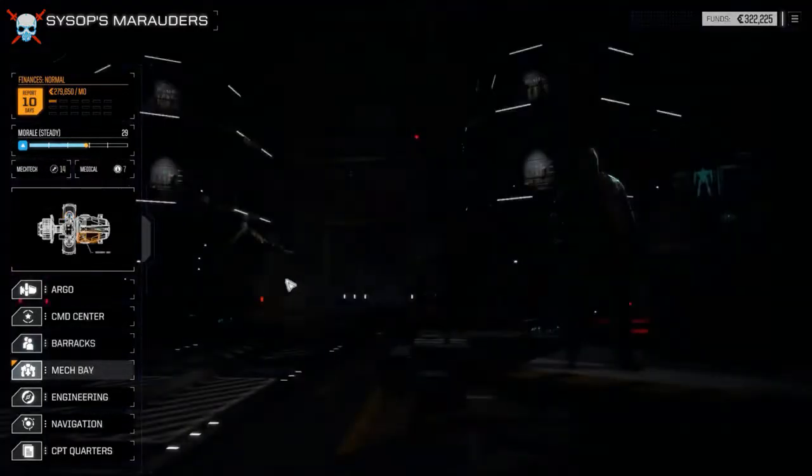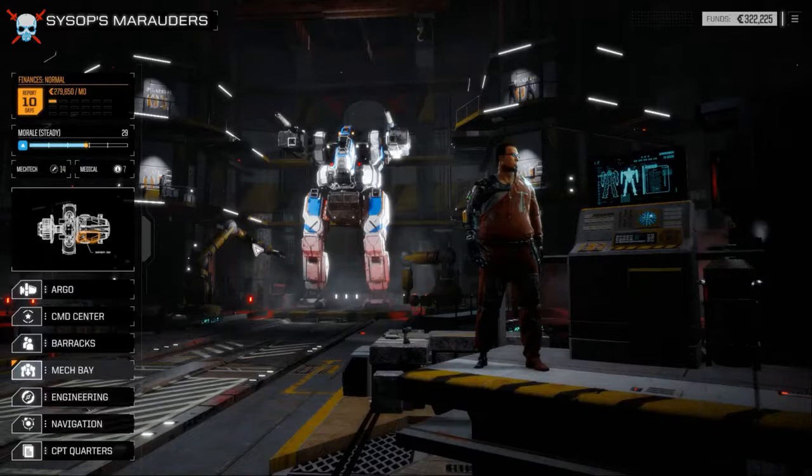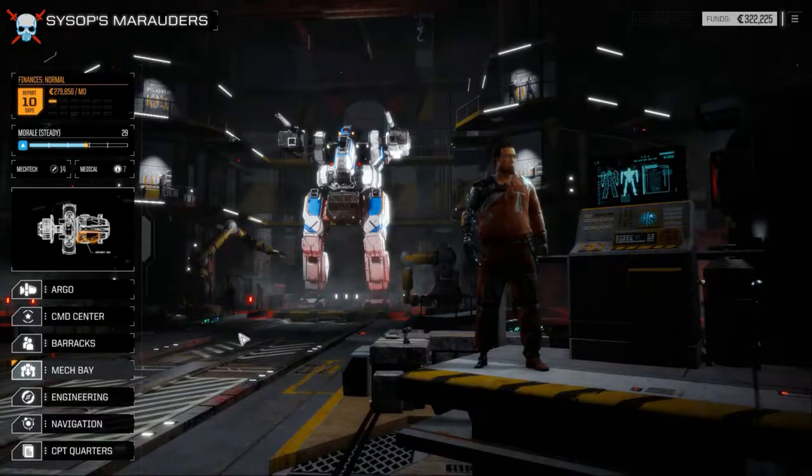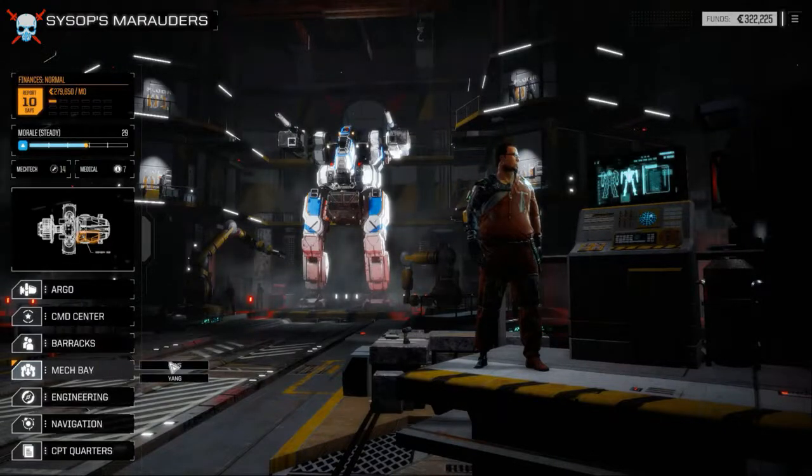The mech bay — the more upgrades you do to the ship, the more mech bays you'll be able to have, so the more mechs you'll be able to have up and running. It costs money to keep mechs ready to go. Most of the time I just have like six of them ready to go, or eight. I think you can do up to 12. Usually I do six because it costs money.